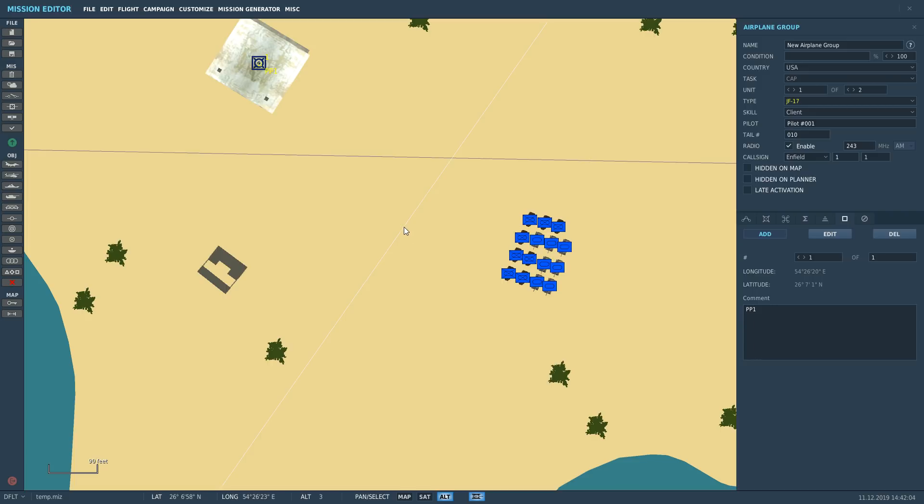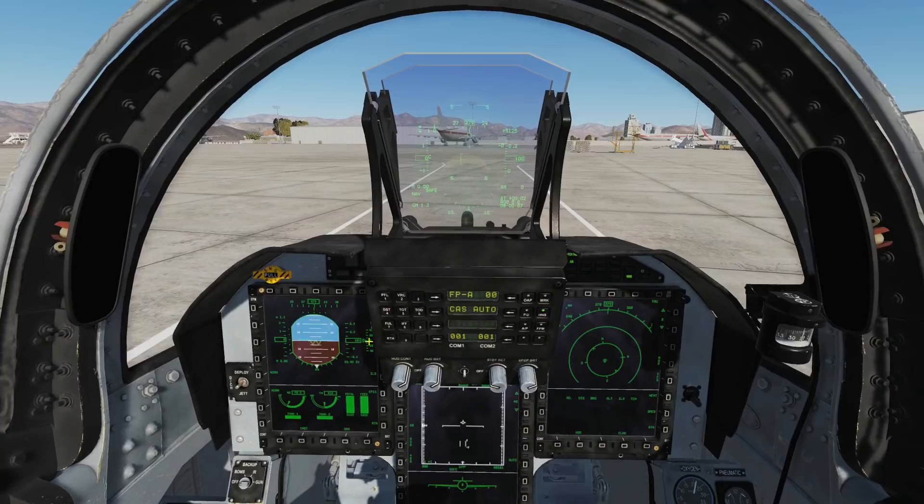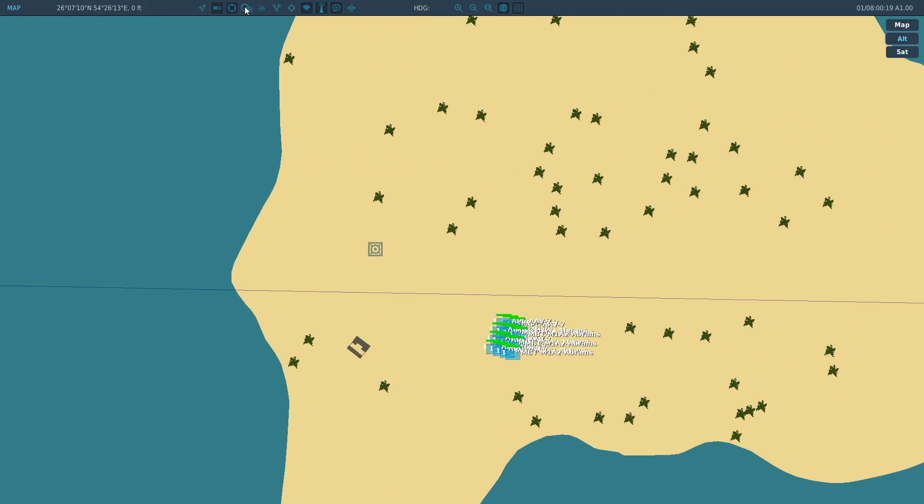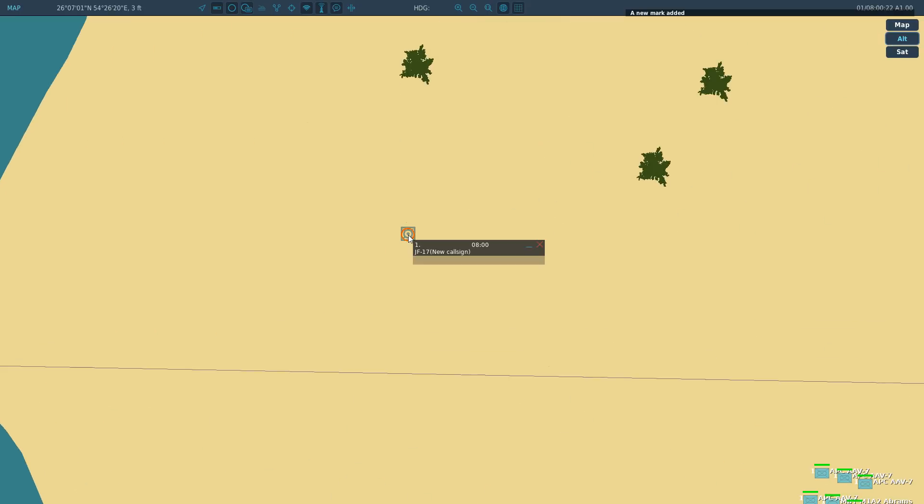Now we're going to show adding it in the F10 map. From the cockpit, press F10, find the target, put a mark and mark label, click on the target, and call it PP1. The more targets you have: PP1, PP2, PP3 and so on.